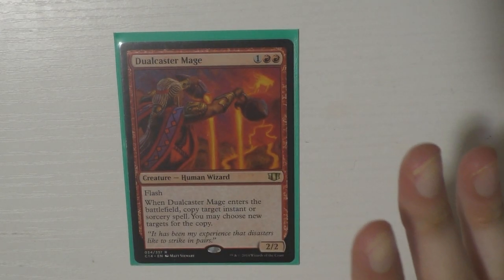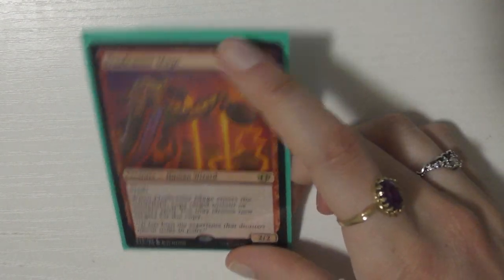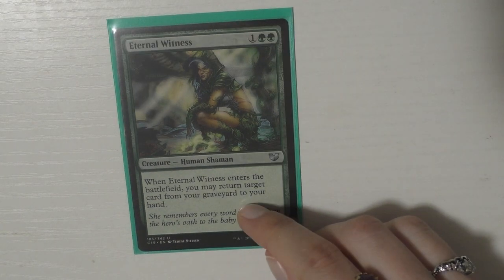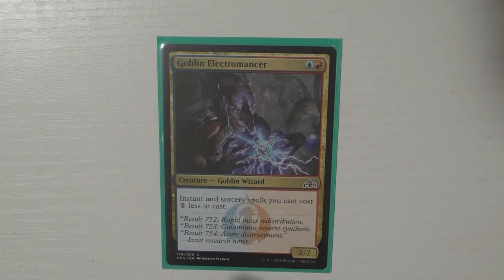Dual Caster Mage — I really love this card. What's really awesome about it is you can target your own stuff or your opponent's stuff — nothing is stopping me from copying my opponent's Dig Through Time. Then I run Elvish Mystic for mana acceleration. I have Eternal Witness because I'm running green — of course I'm running Eternal Witness.